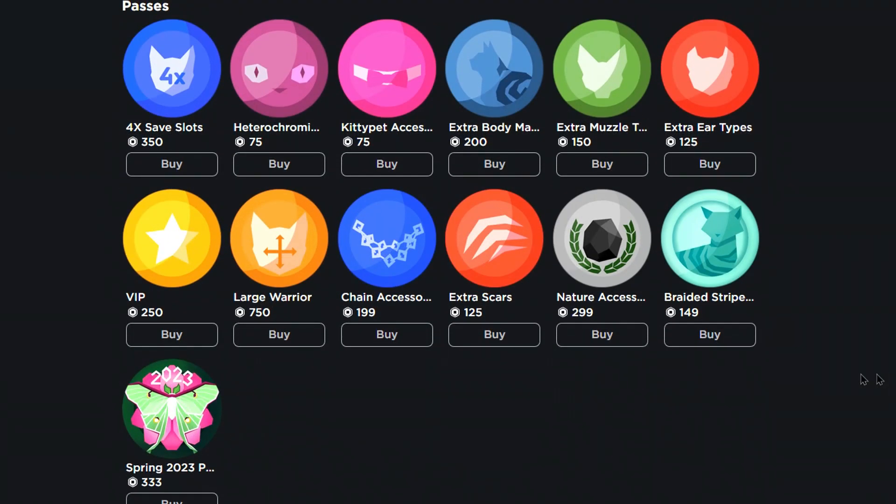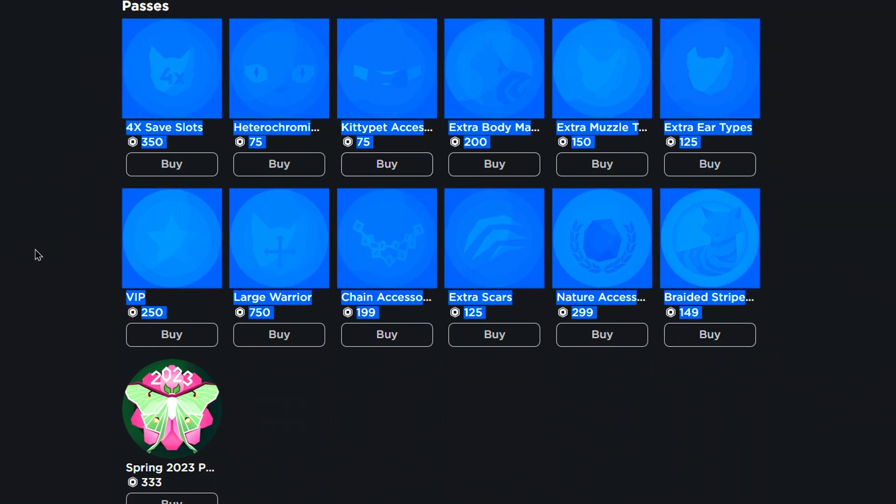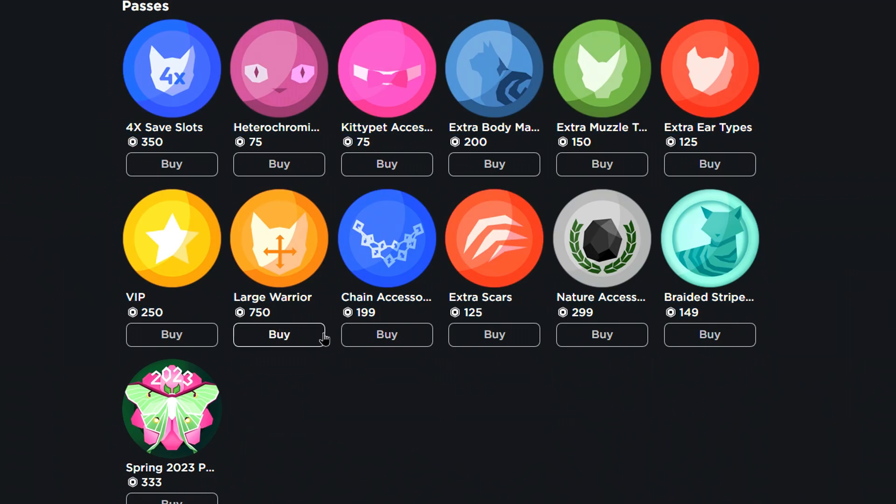So there's actually some game passes here, as you guys can see — such as extra save slots, kitty pack, accessories, extra muzzle, large warriors — so you can get your cat really huge. If there's anything you guys want here, tell me guys, because honestly it's really, really cheap to give out these game passes.